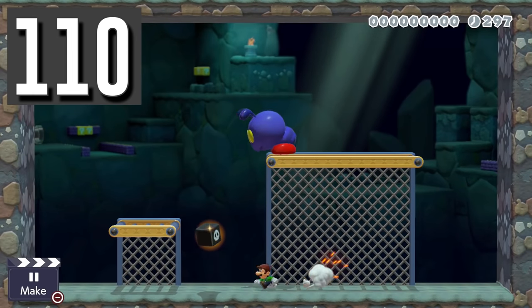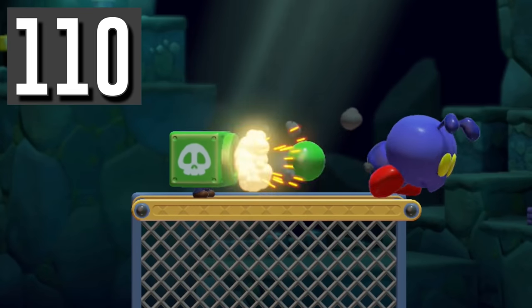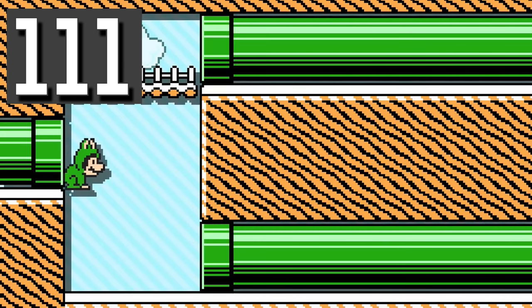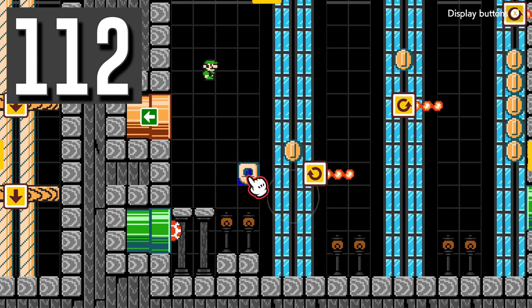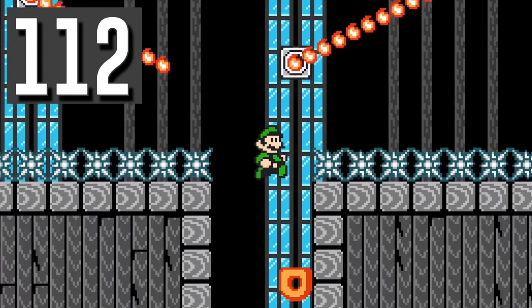Myth: Giant ant troopers can be destroyed by the cannon mask. Busted. Cannon balls explode on contact but don't do any damage. Myth: You cannot jump when coming out of a sideways pipe. Busted. The frog suit gives Luigi a tiny window where he can jump upward coming out of the pipe. Myth: Donut blocks can't overlap with fire bars. Busted. The donut blocks are hidden behind the fire bars but aren't noticeable until they fall.